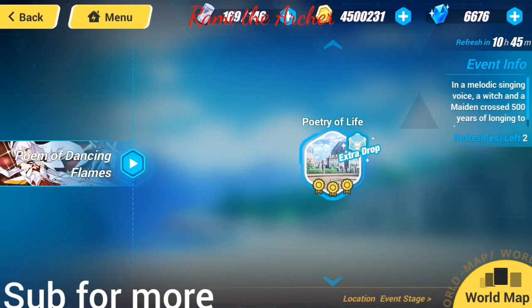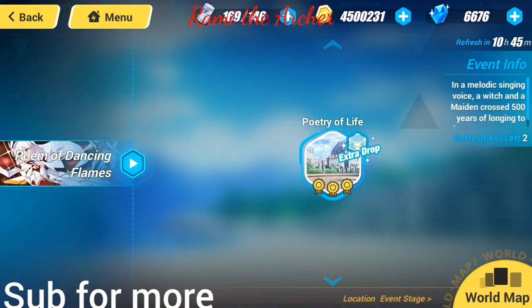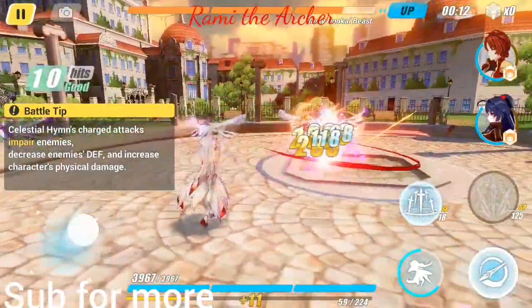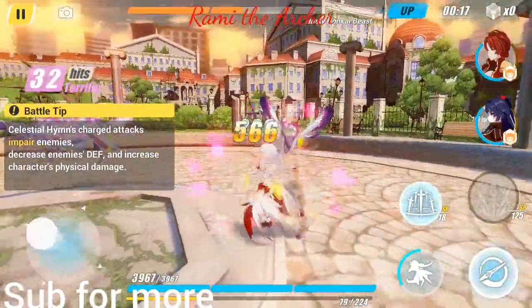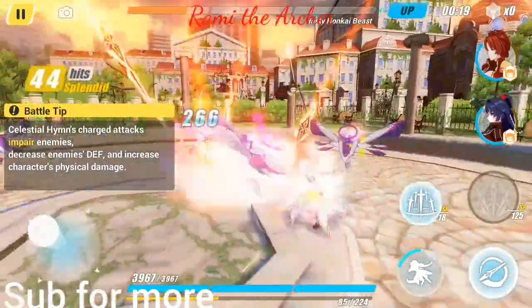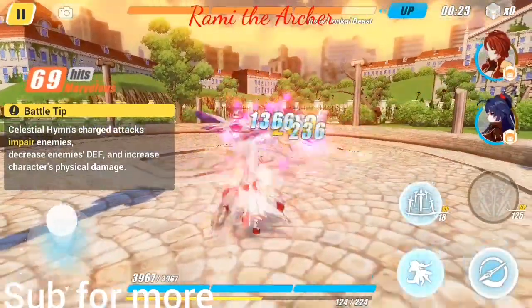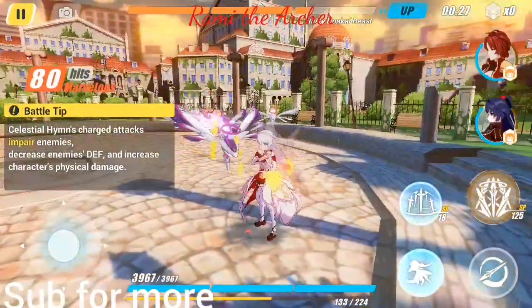The first part is the Poetry of Life, which is a simulation where you can use Siliceal or Siliceal Hymn. As you can see, we can use her here and we can learn everything about her, from her normal attacks up to her special attack, her strong attack, and her weapon attack.